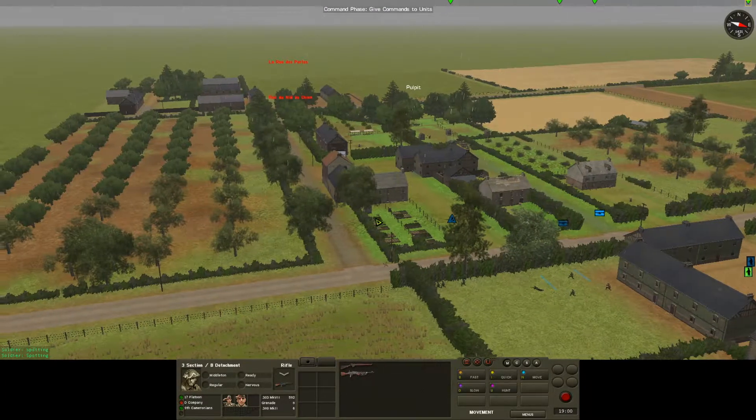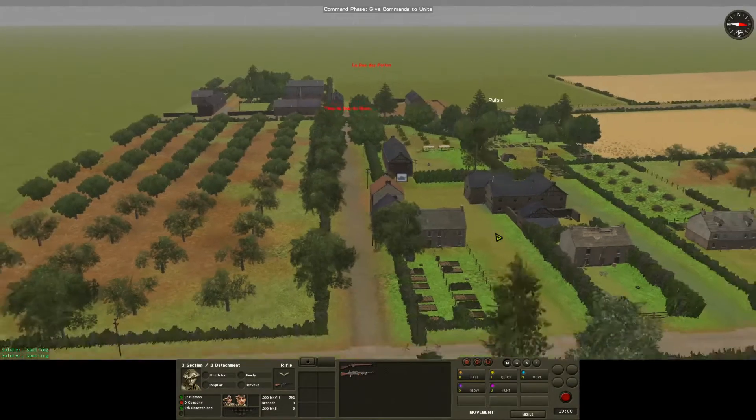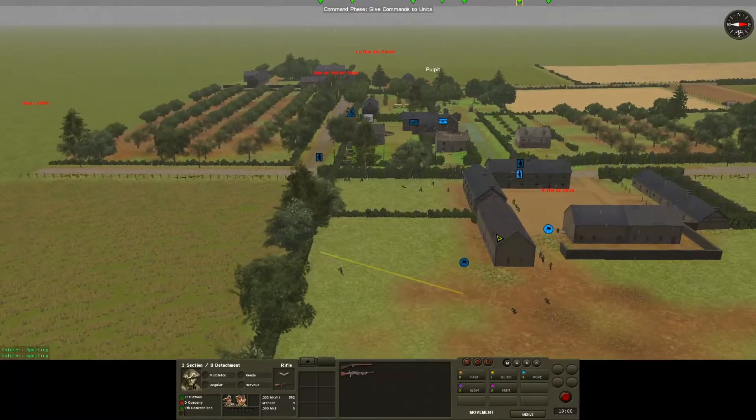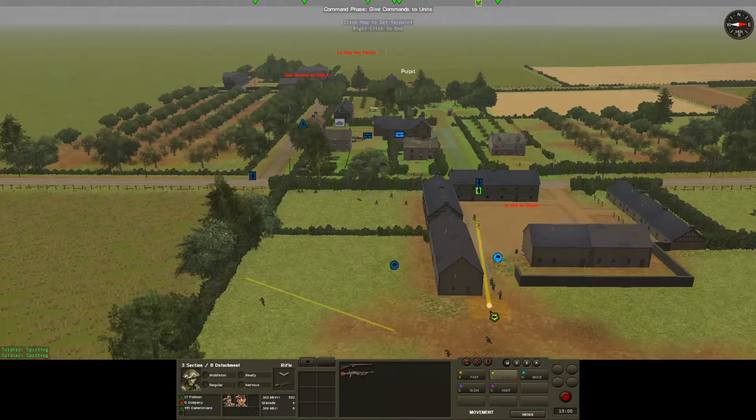That might be the way to go — we do have a couple of automatic weapons, Brens and things. I think that's probably going to be our best avenue of attack, if we do get the Stug, to come at the village around the back way. I've talked myself into it. I'm going to want our Bren team pinned on this edge.